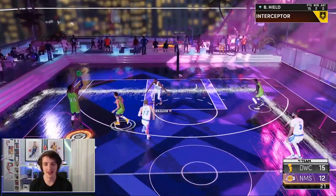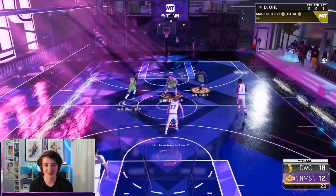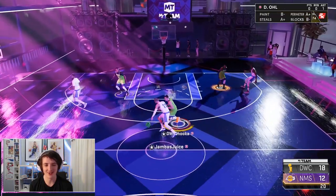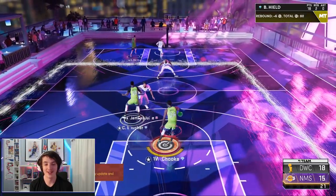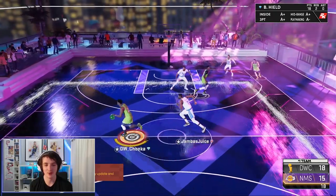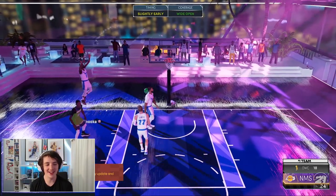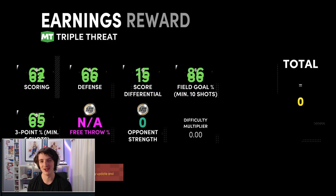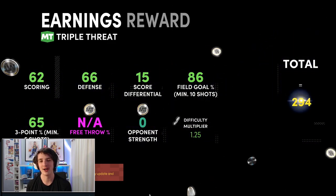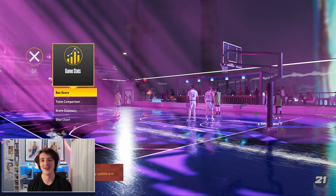Great stop there from deep three territory — 18 points now with the man himself. I reckon we can get all 21. We just have to get another stop against this Luka, KD, and AD lineup. Dribbling with Buddy Heald, might try to fake him — he thinks he's going back that way — the corner three fade is good. We don't green it but we still get the shot to go. All 21 points scored with the man himself, Buddy Heald, the level 28 reward for Season 5 of MyTeam.